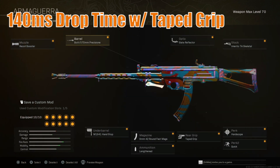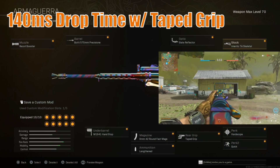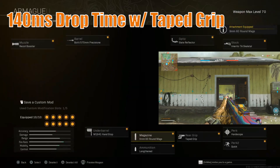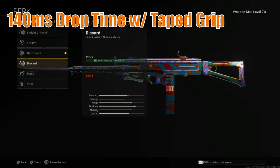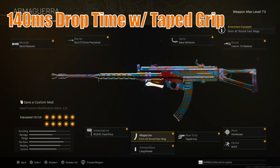For the Armagera, we're running the Recoil Booster, the Bodi 570mm Precision barrel, M19 41 Handstop, 9mm 42 round fast mag, Lengthened, Taped Grip, Hard Stop, Quick, Imerito TA Skeletal, and the Slate Reflector. You can also change the 42 round for the 60 and maybe go for Sleight of Hand or Discard, but I like this setup — it proves sufficient.